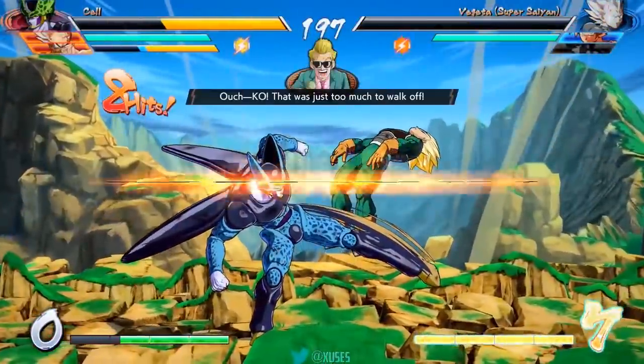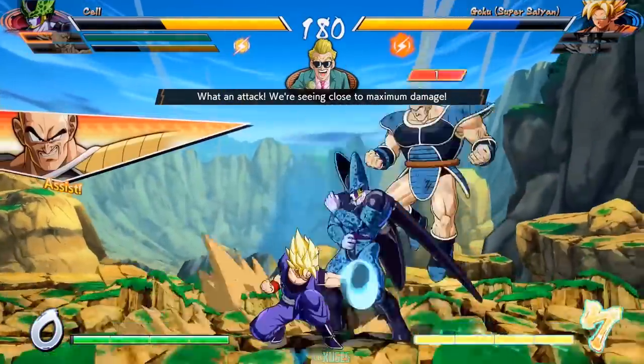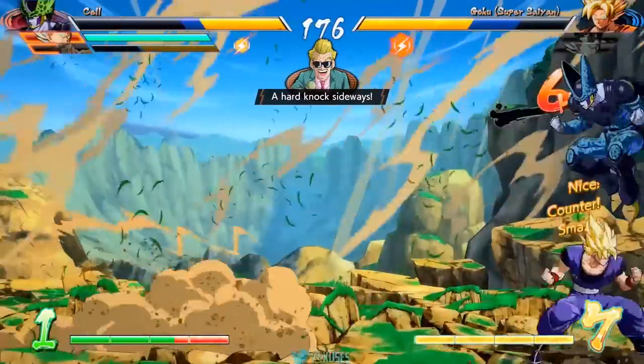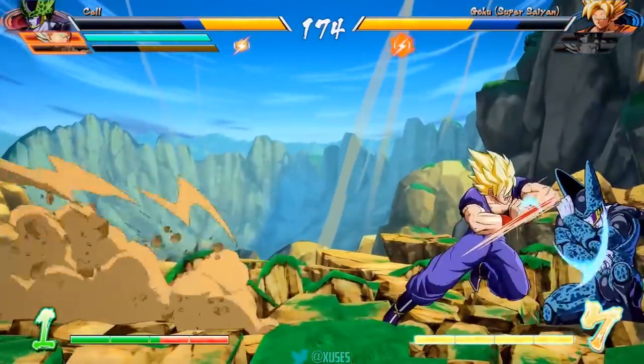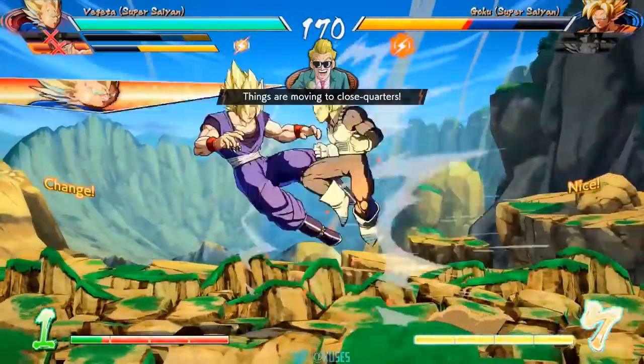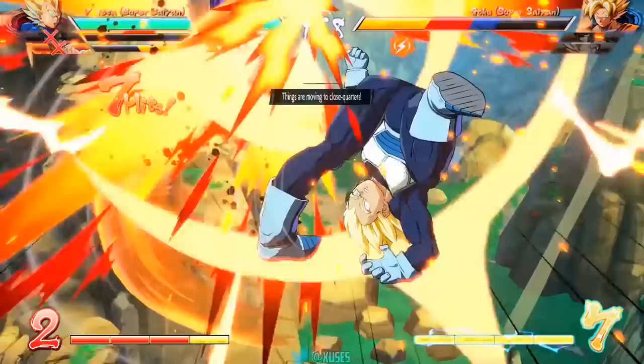Something you'll notice in the rest of this gameplay is that now that his only character is Goku, he's still not using these seven bars for some reason, and I think that's going to be one of the main things that cost him this match in the end. You don't ever really want to sit on seven bars — you want to use those in your combos throughout the game to maximize your damage.